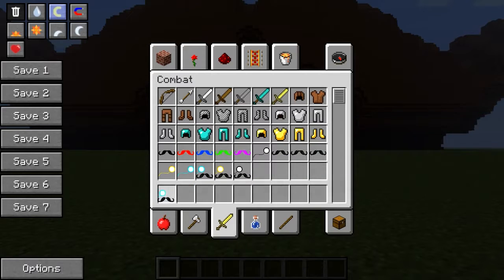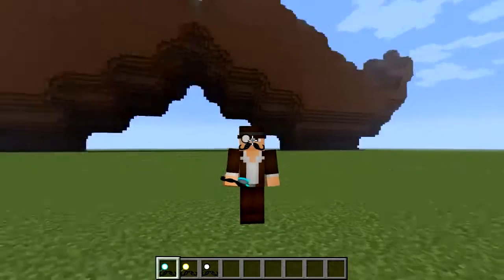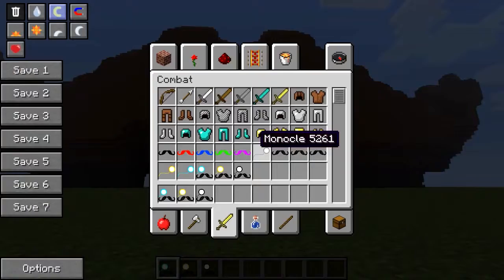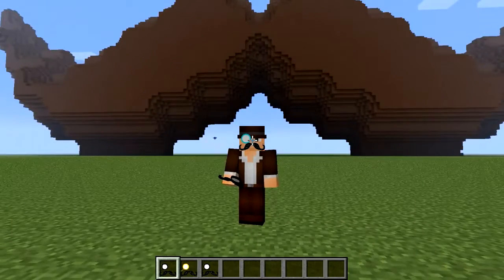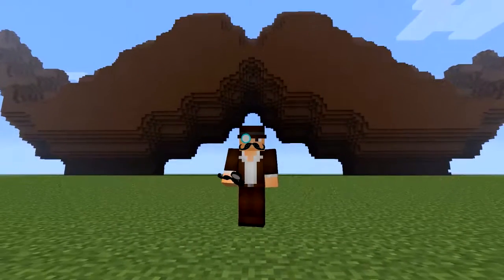We've got diamond, gold, and iron variants. There we are — and of course we're on version 1.4.2, so that's nice. You will need Forge to get this to work, but yeah, it's well worth it.